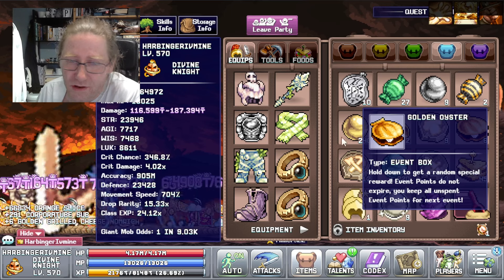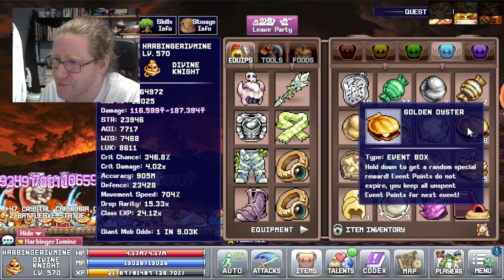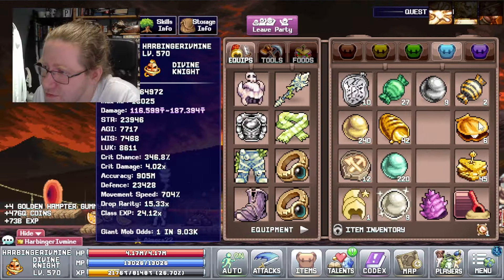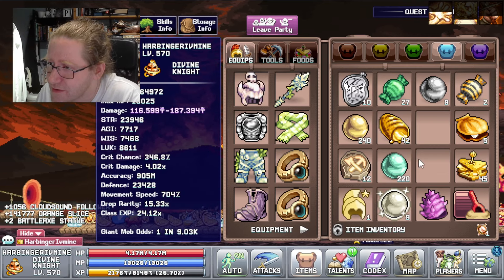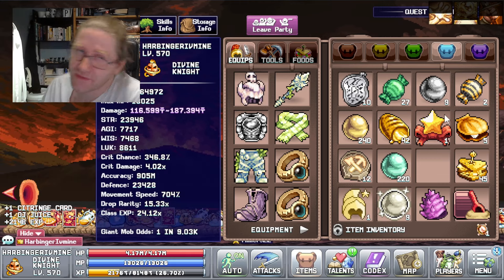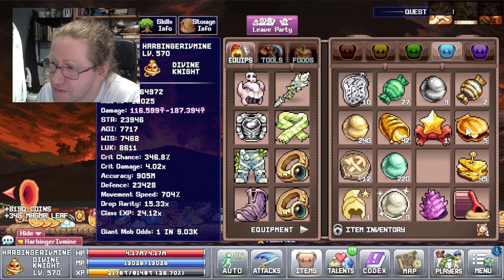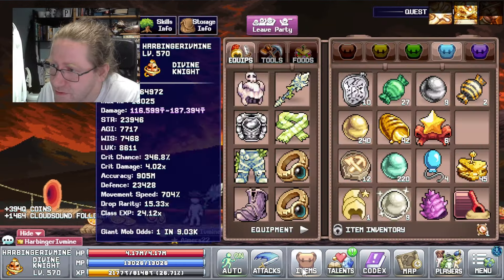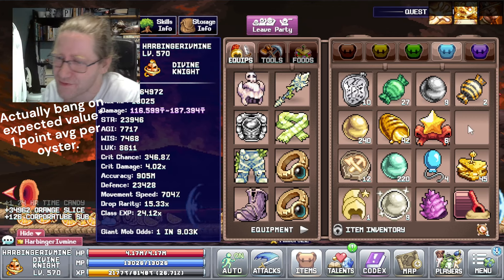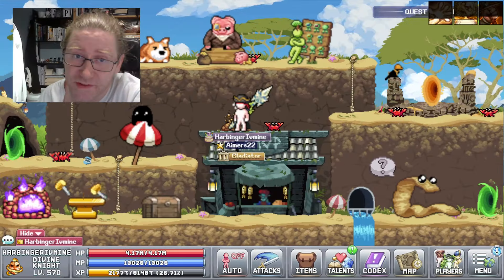While we are on the topic of golden oysters, let's open these as well. The first oyster gives us one event point — that's not the best, not the worst. We got more event points from the rest. So we got 6 event points from those golden oysters. That's not the best, but it is what it is. So what are these points used for?